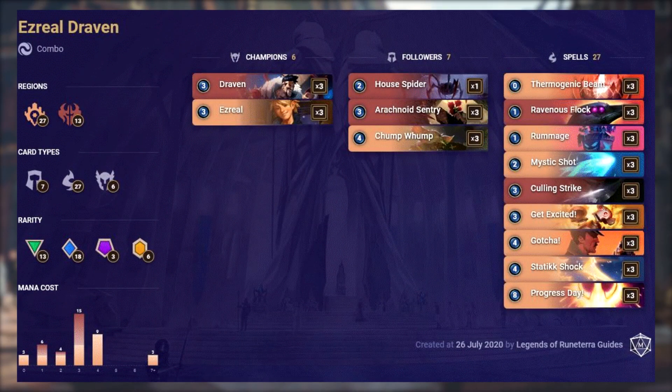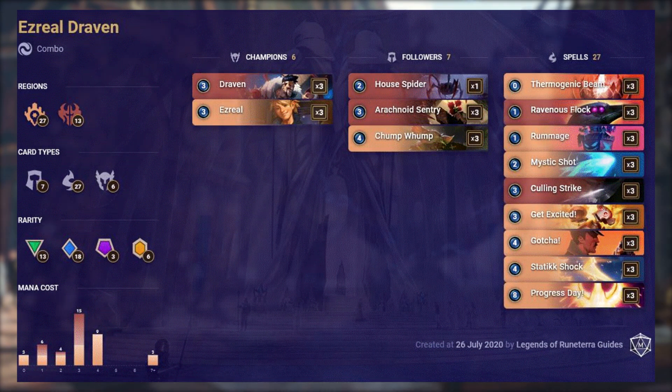Ezreal Draven is a kind of interesting take on the Ezreal combo archetype. This is the only deck with less than 50% win rate, so you'll notice the rest of the decks on this list go much higher in win rate than this. This is actually the 10th unique archetype currently viable in the Masters tier, while other decks are just effectively variations of the decks in this list. This is the only deck in the top 10 archetypes that has a poor win rate, so ignore this figure for now and focus on what the deck actually does.